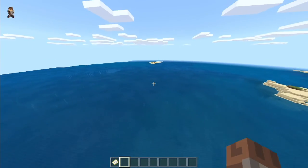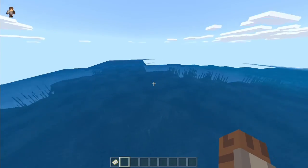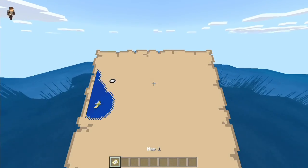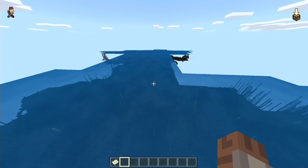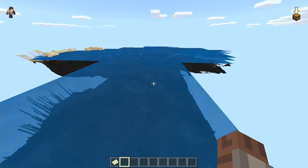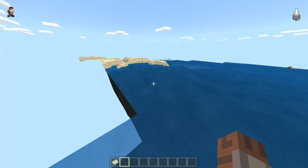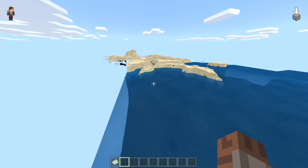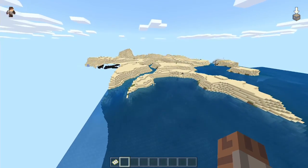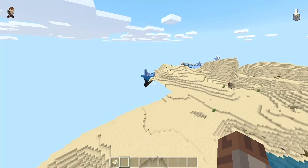There's our starter island right there — you should be able to get over to these islands pretty quickly once you grow a few trees and get a boat. Let's just keep going this way and see what we find. There's a bit of a desert over here and we're going to find a desert temple right off the bat — that'd be very cool!